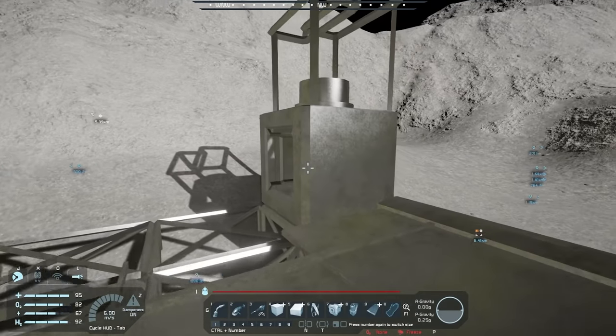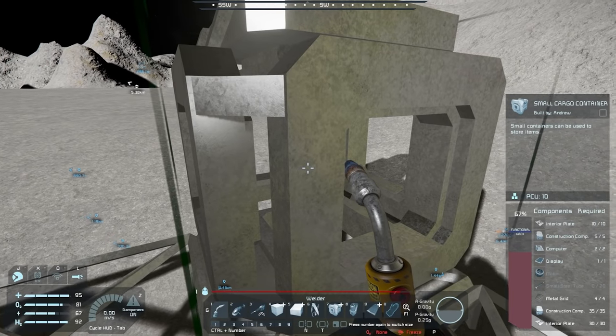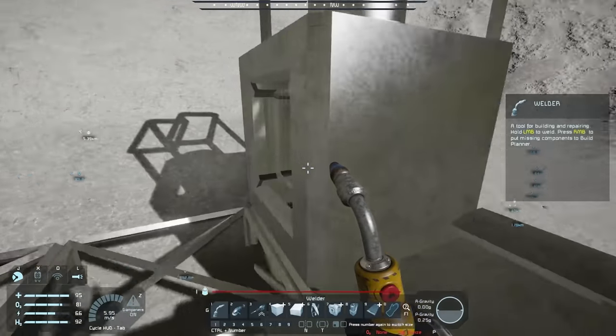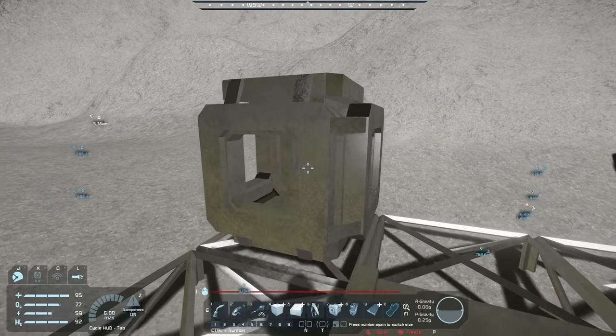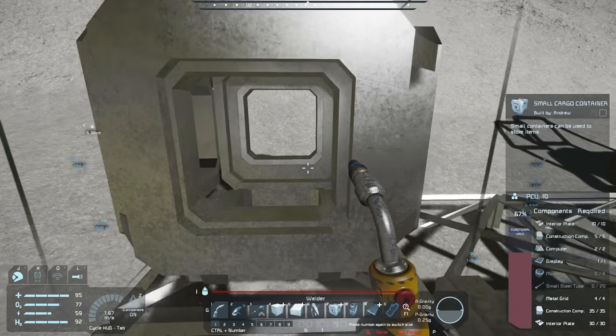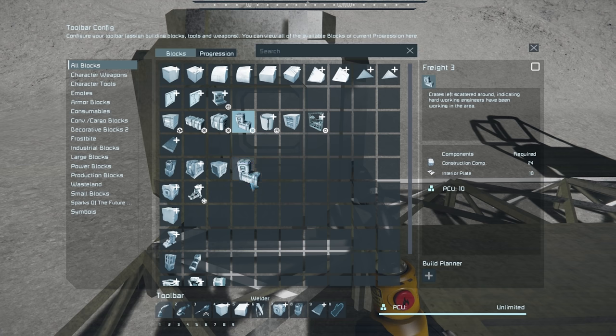We're going to do a little bit more work and try to get this stuff up and running. Our main blockage is those motors and small steel tubes, but hopefully we can find them this episode. A lot of you guys commented saying that instead of building a container like this, we should really be looking to build one of these freight containers, because they require so much less to build. So let's get this freight container right here.